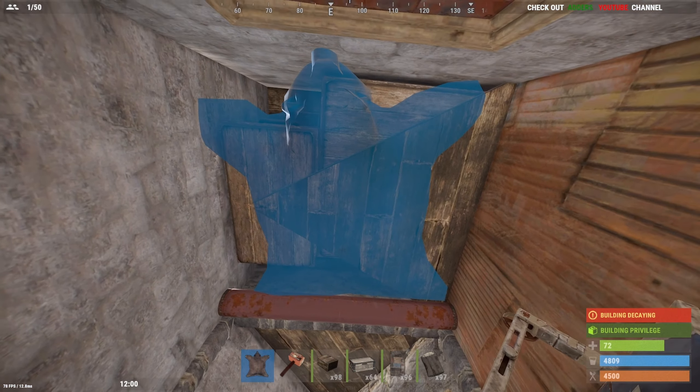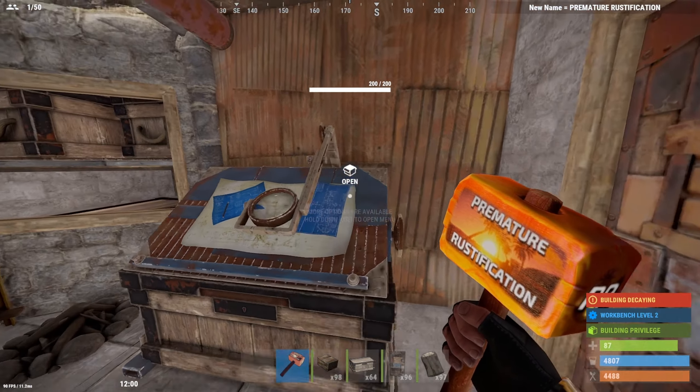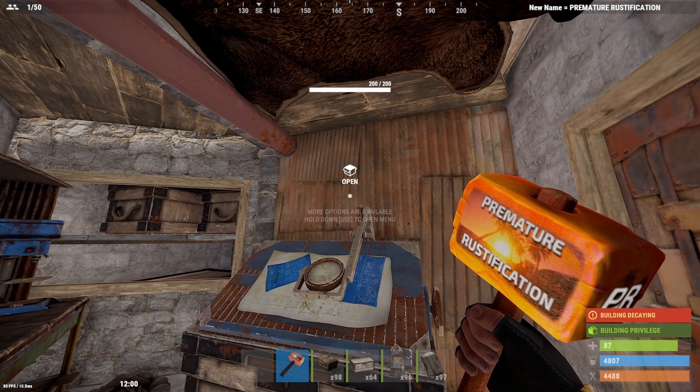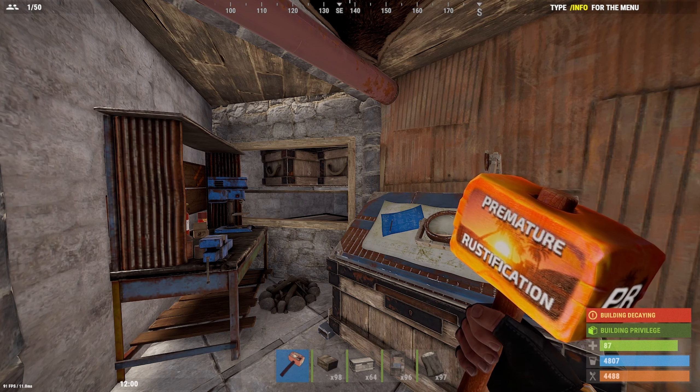That's pretty much it. You can soft side this, add a garage door, put four boxes here — totally up to you. I found this is plenty of storage, especially for a solo. If you've got two or three of these bases you won't get deleted from the server. This is one of my favorite base designs. Let me know in the comments if you love it, what you'd do differently, and whether you think people will find the transfer loot box. That's the end of the build video — catch you later.